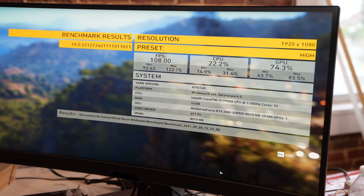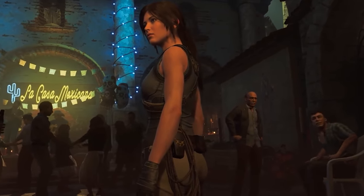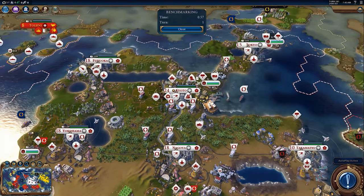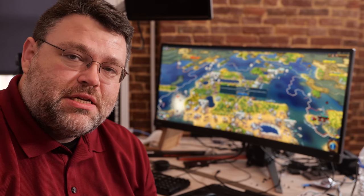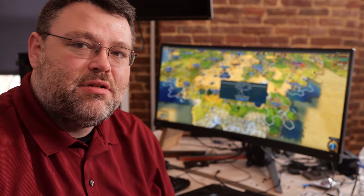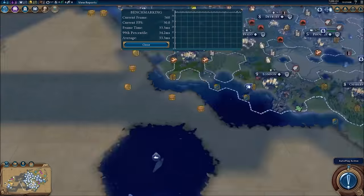At 1080p high we're getting 108 FPS average, 22.2% CPU utilization, 74.3% GPU utilization — not amazing. In Tomb Raider at 1080p high we're rocking 121 FPS average. At 1440p we're at 109 FPS, which is a little bit foreshadowing for the 1080p performance when we get the CPU upgraded. Finally, we test AI in Civilization VI — average turn time 8.06 seconds. For the graphics benchmark, average frame time 9 milliseconds, worst frame time 17 milliseconds — just a little bit worse than 60 FPS worst case — at 3440 by 1440 native resolution.